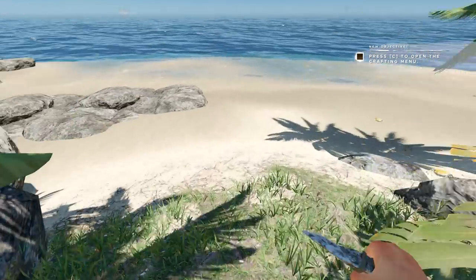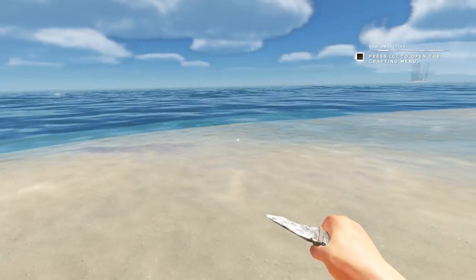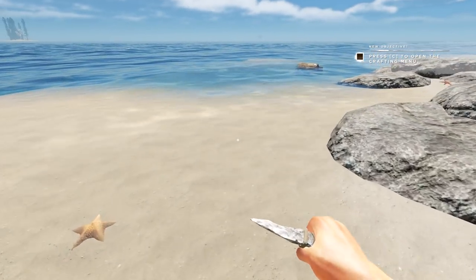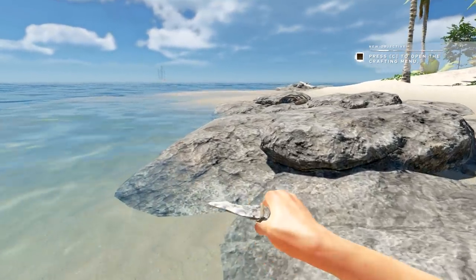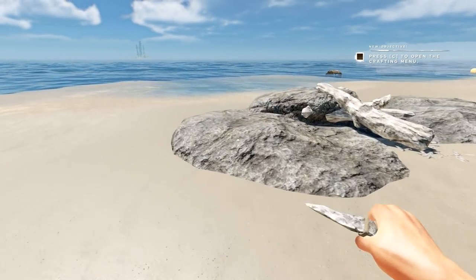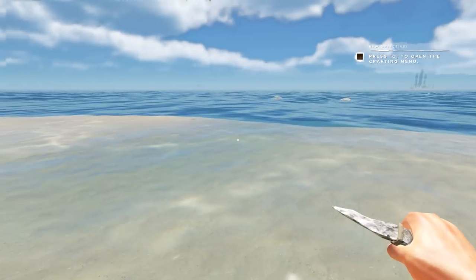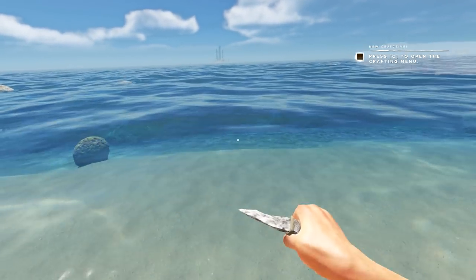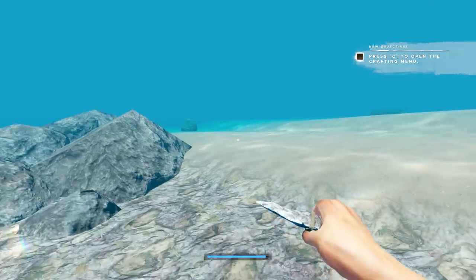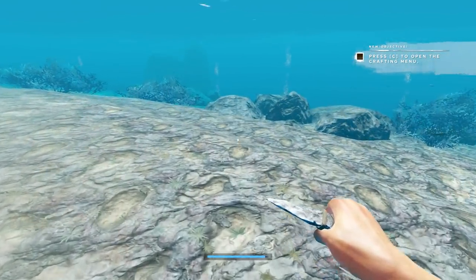It looks like there's something sunken over there. There's always a risk when we start doing that. Watch out for these stupid crabs — they do bite, they pinch us. Let's roll with that and make our way somewhere else. I don't know the area at all. I didn't see any aloe here unless I'm missing it. Vertical swimming — oh, look at that mini-meter for air! They added 15 seconds of air too, so you can actually swim a bit longer.